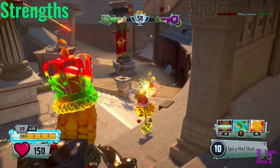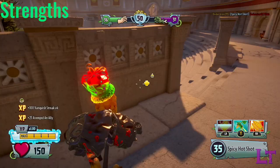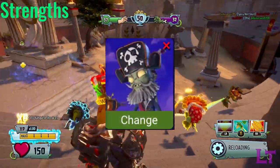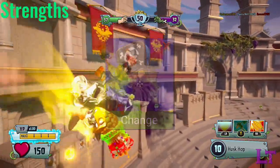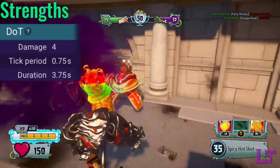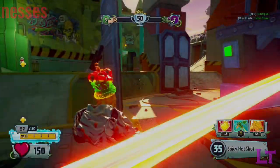In terms of strengths, Barbecue Corn's accurate primary and high rate of fire allow him to not only be a useful long-range counter to pirates, but also in landing consistent hits at ranges most other variants would struggle with. Additionally, like most fire variants, the fire damage indicators will allow you to see roughly where the enemy is going and track them down accordingly.